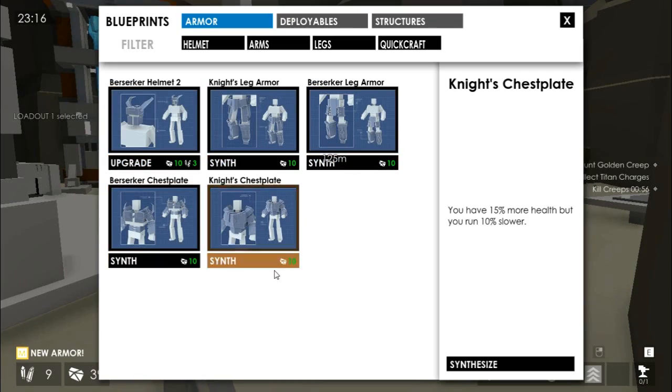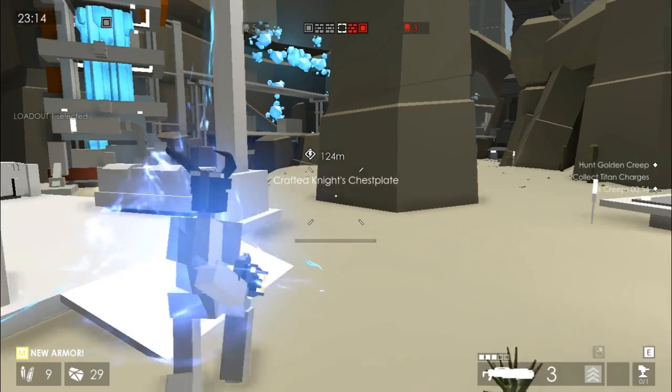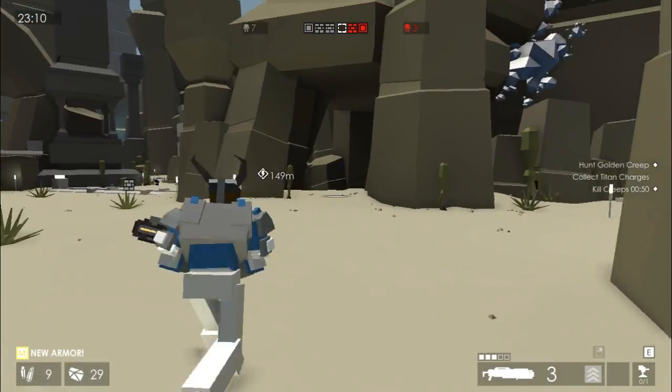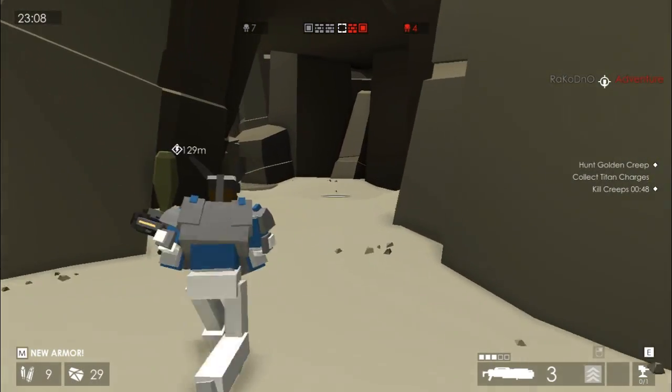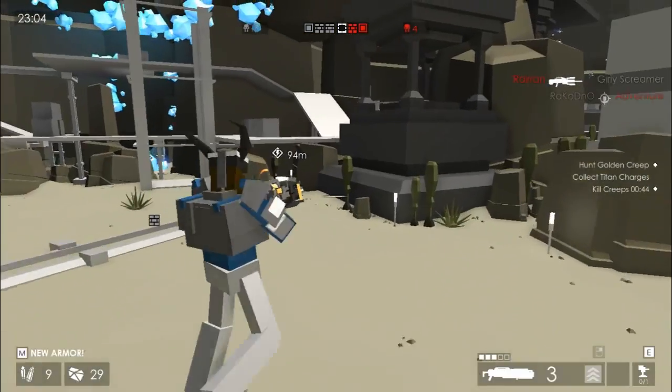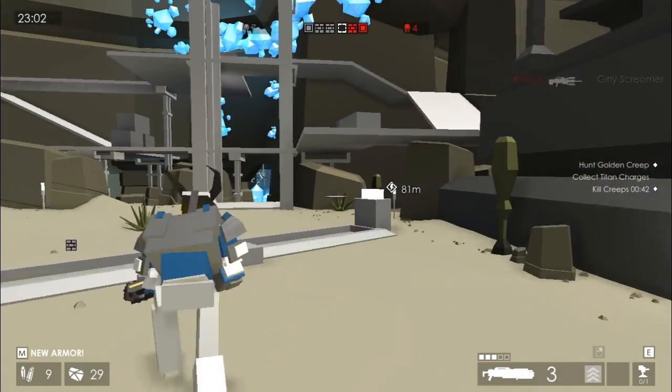I'm quickly going to make the knight's chest plate, because that gives me more health. You can upgrade armor whilst making it. You can also create blueprints, so you can create different kinds of armor and different kinds of weapons and things like that. That's all in the menus and stuff outside of the game, so I'll show you that once this round is over.